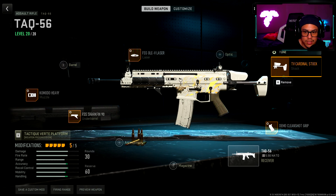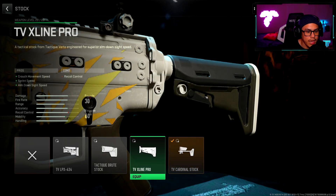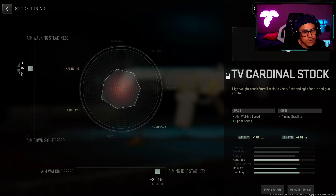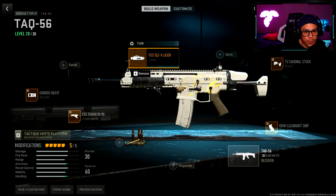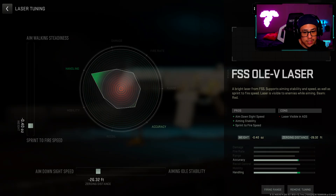For my stock, it's optional — you can either go with the TV Cardinal stock or the TV X-Line Pro, whatever you prefer. For the TV Cardinal stock tuning, I went with 1.81 towards aim walking steadiness and 2.01 towards aiming auto stability. For the laser, we have the FSS OV laser, which gives us aim down sight speed, aiming stability, and sprint to fire speed. For tuning I went with 0.40 towards sprint to fire speed and 26.32 feet towards aim down sight speed.